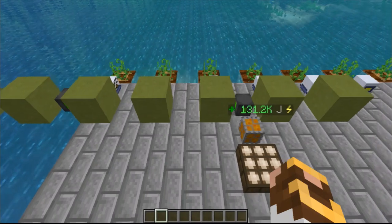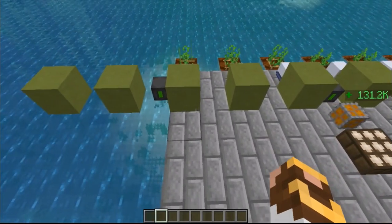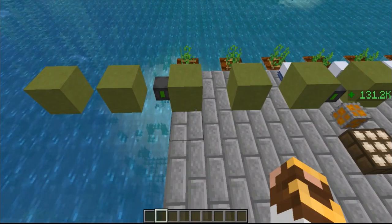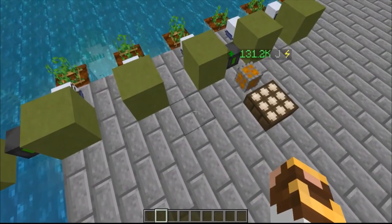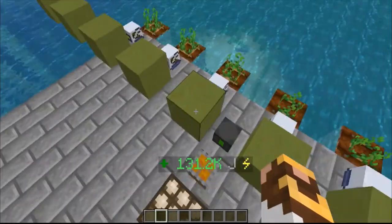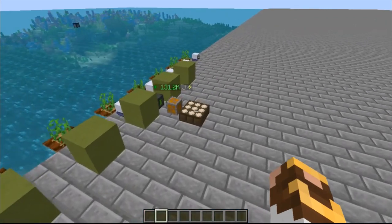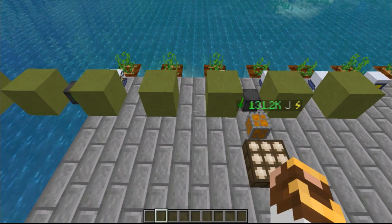By putting a connector node in here that could give me the inputs, but I need one on the back side for outputs as well. So if I did six connector nodes — three inputs on the side facing us, outputs over here, three inputs on the back, outputs on that side — that would get me six. The connector could still reach; that's as far as it could go, six blocks.